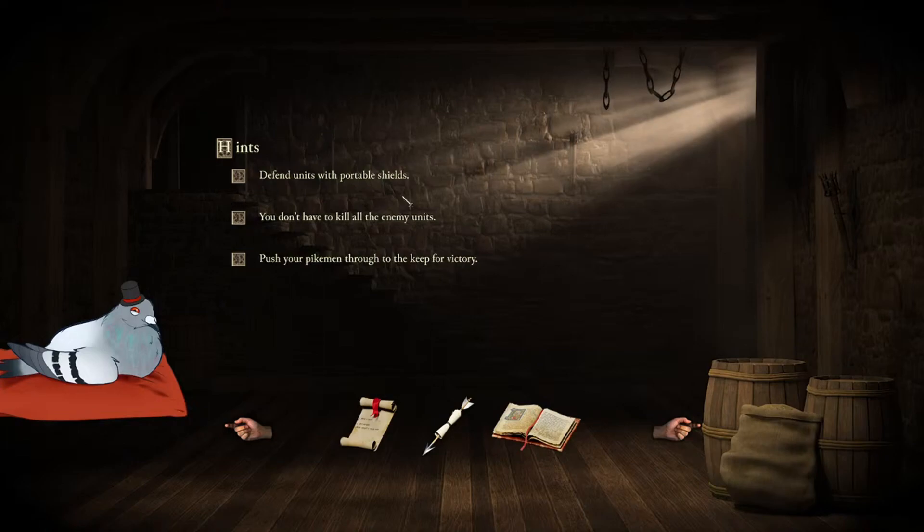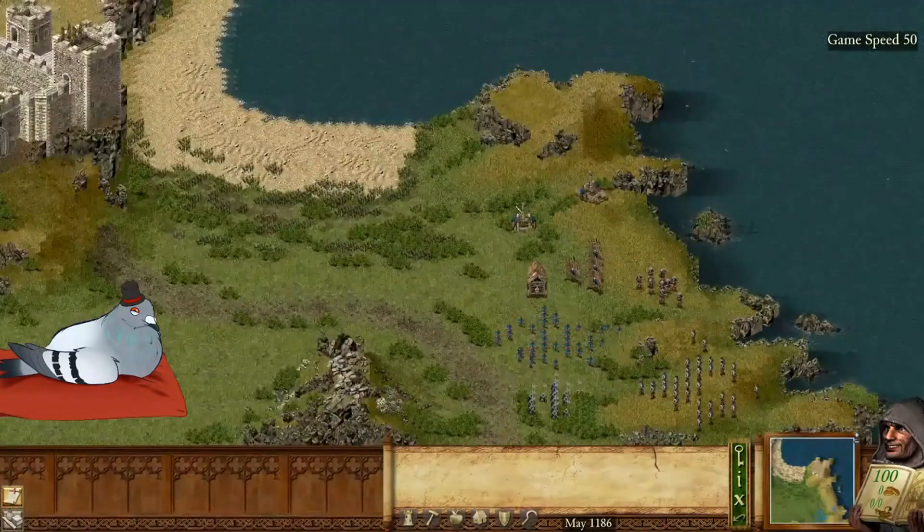If you're in inspector mode, you don't have to kill any of the enemies — just push your pikemen through to the keep for the victory. Okay, let's go.